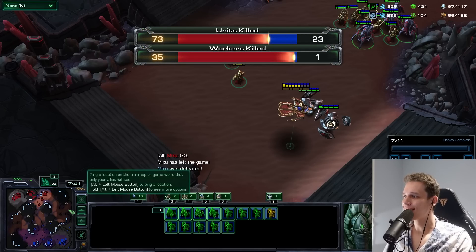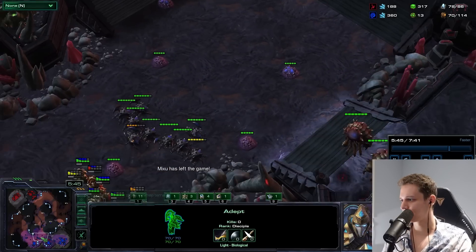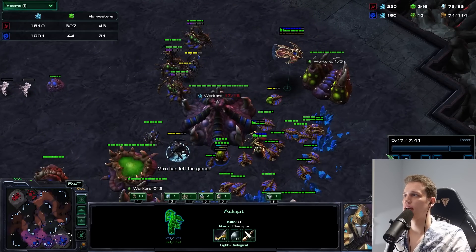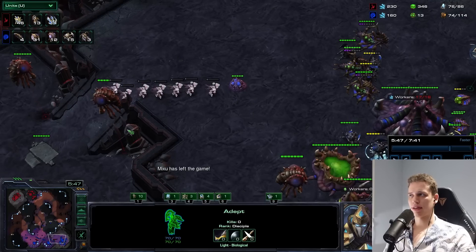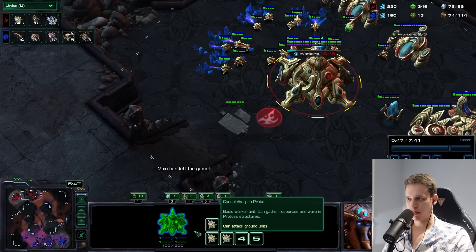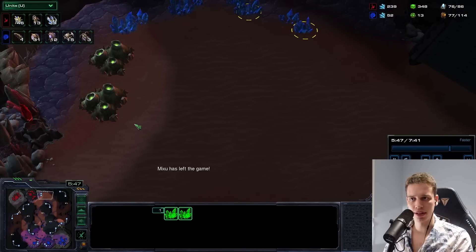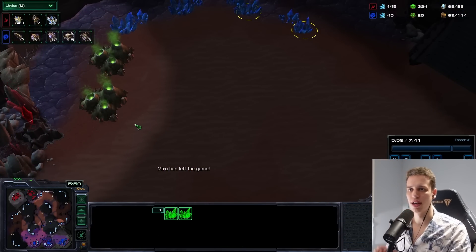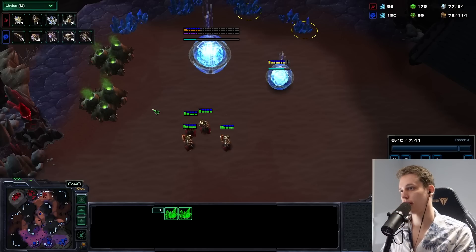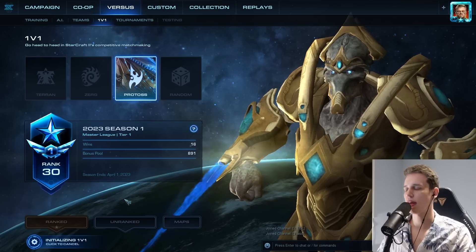GG. Look at that — 35 workers killed. I have a lot of adepts still alive, like 13 adepts alive and I'm up 15 workers. I could just build a Nexus behind this. If my macro was actually good, my third base would have been on the way — it would be finished like a minute before I started now. I started at like 6:40; I could have started it at like 5:30 — legit 30 seconds too late. This build is very, very good. One of my favorite builds. 10 points in the pocket.